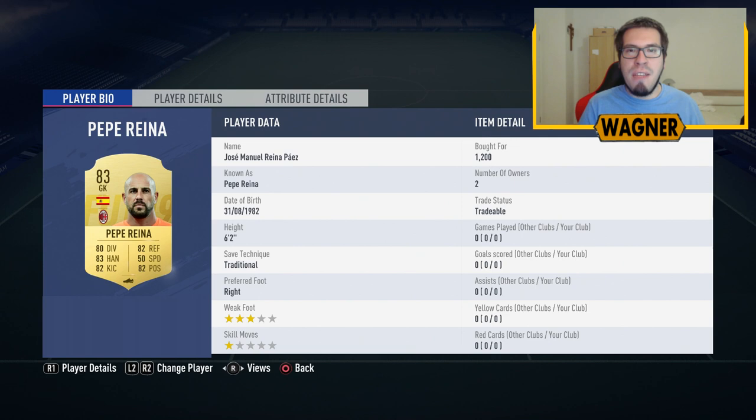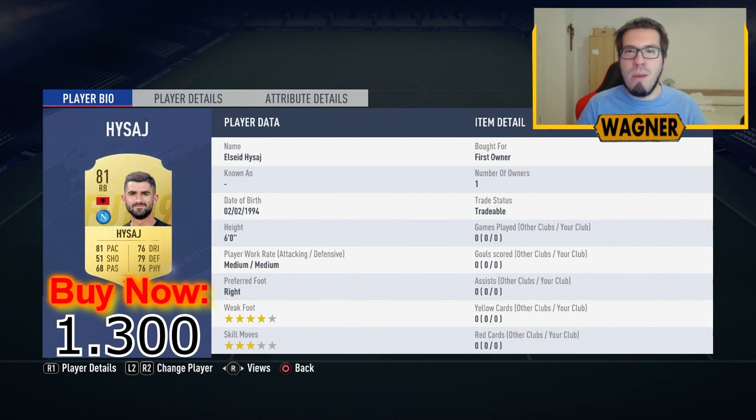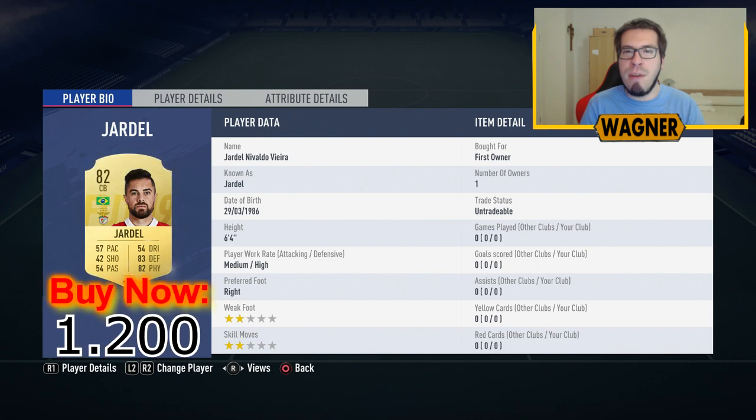We're getting started in goal with the 83-rated Pepe Reina from Milan, 1,300 coins. Then the right back is the 81-rated Elsad Hisai from Napoli, 1,300 coins. Our first center back is the 82-rated Ivan Marciano from Roma, 1,300 coins. Then center back number 2 is the Brazil player, the 82-rated Jardel from Benfica, 1,200 coins.